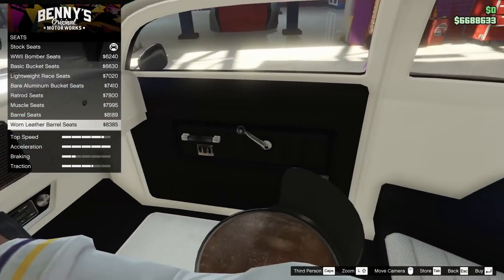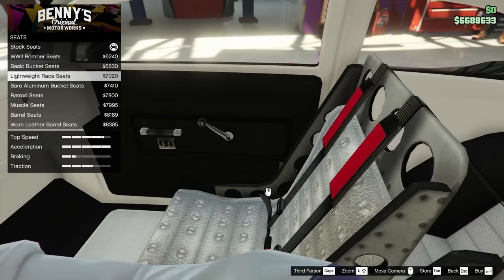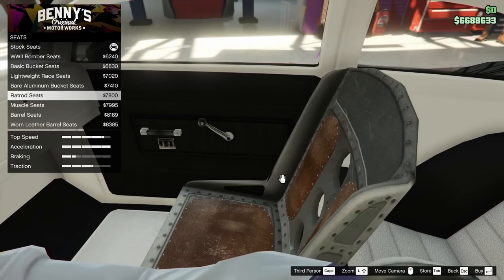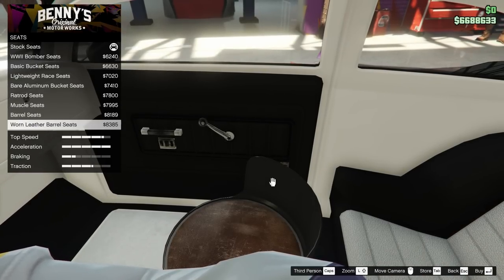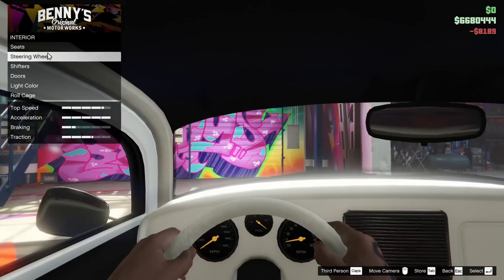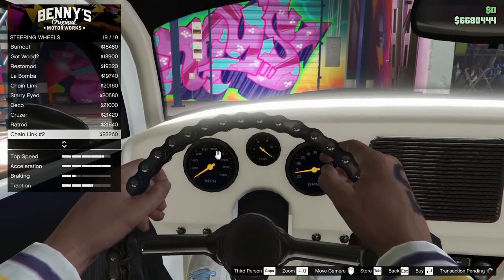For the interior we can change the seats quite a bit. Options include the World War II bomber seats, basic bucket seats, lightweight racing seats, bare aluminum bucket seats, rat rod seats, muscle seats, barrel seats, and worn leather barrel seats. I like the barrel seats — they're really unique and I haven't seen those in any other car.